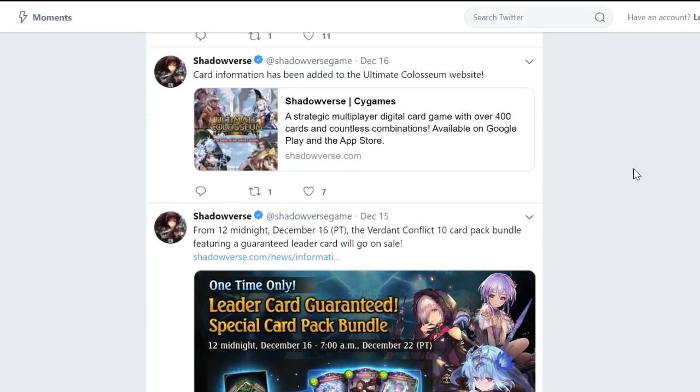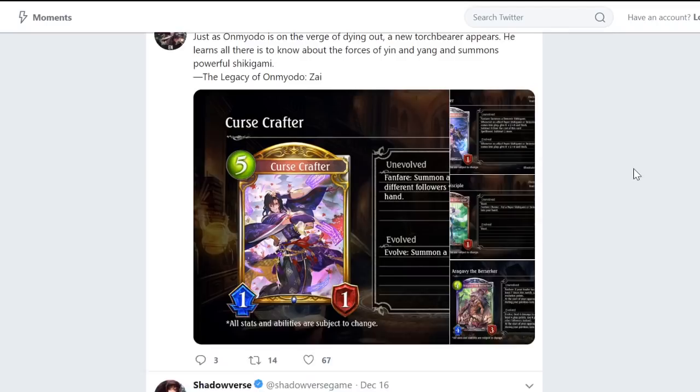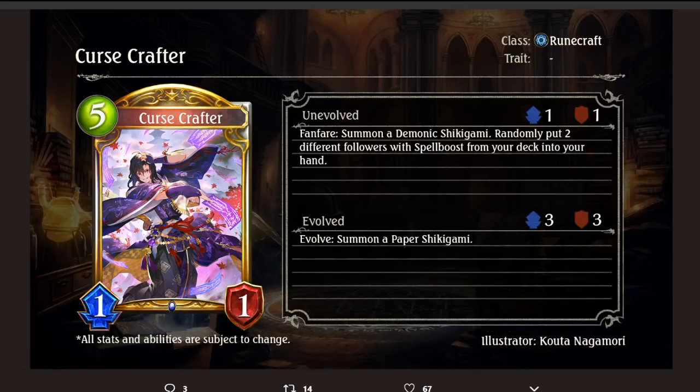Curse Crafter — Runecraft 5-playpoint 1/1 Gold Follower. Fanfare: summon a Demonic Shikigami (the 3/3), then randomly put two different followers with Spell Boost from your deck into your hand. Evolve: summon a Paper Shikigami. This card is amazing. It's like a Fate's Hand that also summons 4/4 worth of stats, and can summon another 1/3 after getting +2/+2 with full Evo stats. The card is amazing and will probably be the glue that holds the Shikigami deck together.